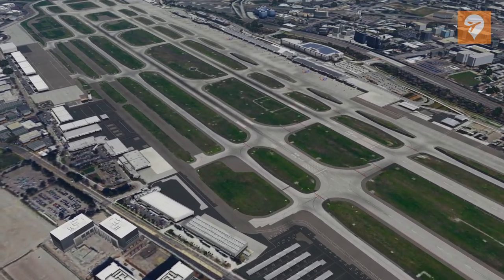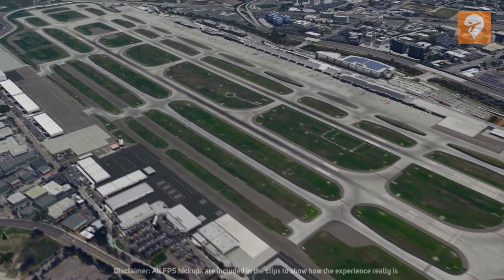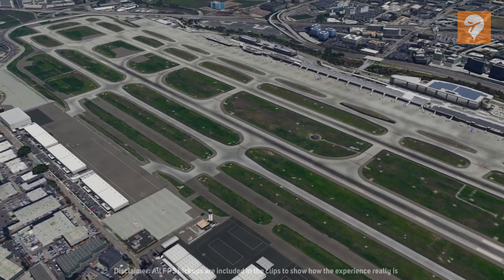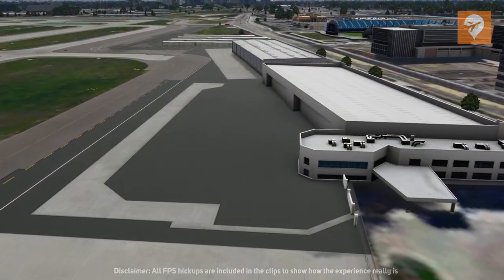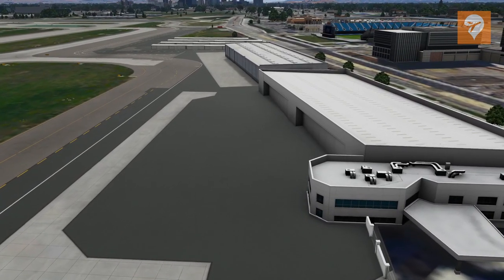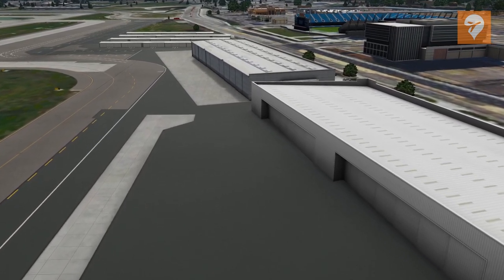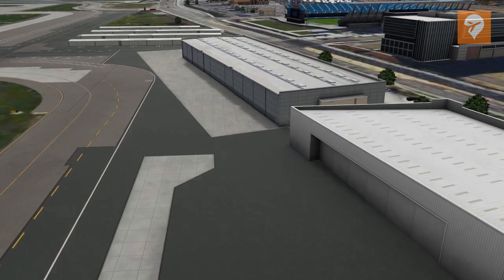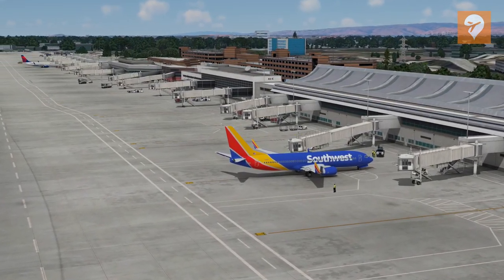San Jose International is located in the heart of Silicon Valley, one of the largest tech hubs in the world. San Jose Airport is one of the three major airports in the San Francisco Bay Area and is the second largest in terms of passenger volume. Now that Orbex has stepped up and delivered their rendition of the airport, it looks like things are finally turning around for one of the fastest growing airports in the country.